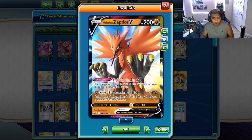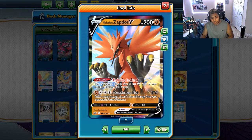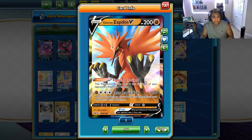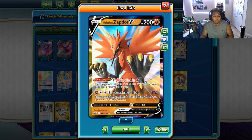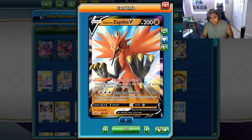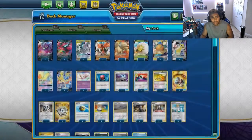One Galarian Zapdos, because again Eternatus is not a great matchup and Fighting Instinct is a very strong ability. Thunder's Kick not only applies in that matchup specifically against Eternatus, but it can also come into play against other Pokemon that have heavy V Pokemon in their deck. It's just a good card. I really like Galarian Zapdos as a whole.